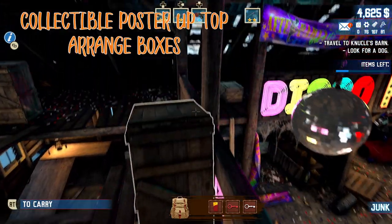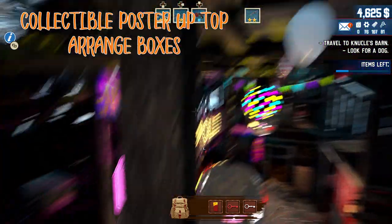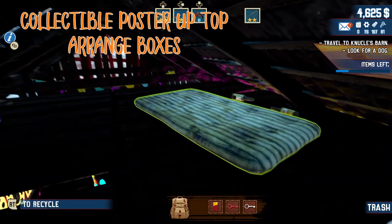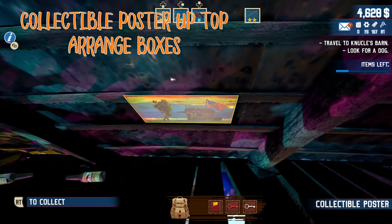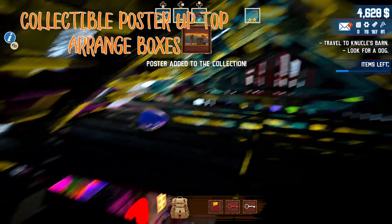So this is tricky if you do it this way — mostly because you have to make this weird angled jump up here. But if you jump up on the railing and then jump up on the boxes, there's a poster up here. You don't need it — it's not necessary — but posters are cool, might as well grab it.